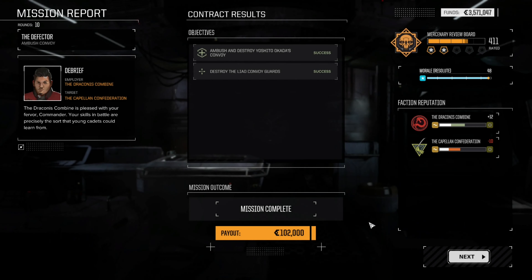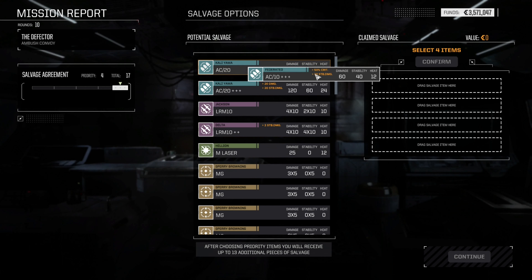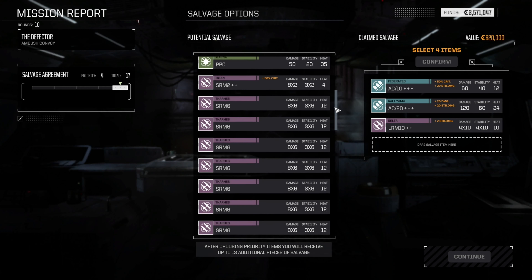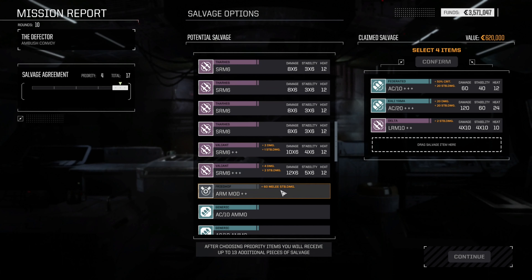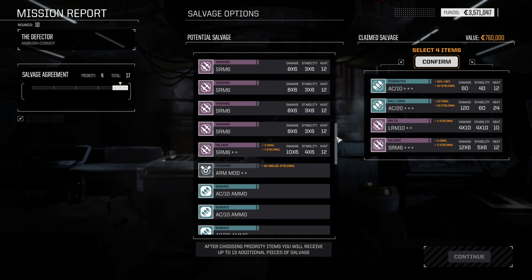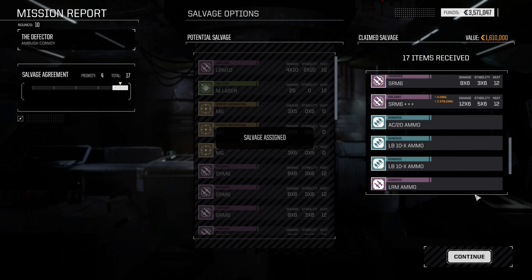Yeah, you know it. So we made 102,000 — that's nice. But the main thing is going to be the salvage. Banshee Apocalypse, I am so sorry you were so wounded. We're not going to get any mech parts, which is sad, but we got some triple-plus guns: plus four damage, plus two stability damage — yes please. We got some really good stuff otherwise. An extra S from two, another extra S from six. I'll take 10x ammo.